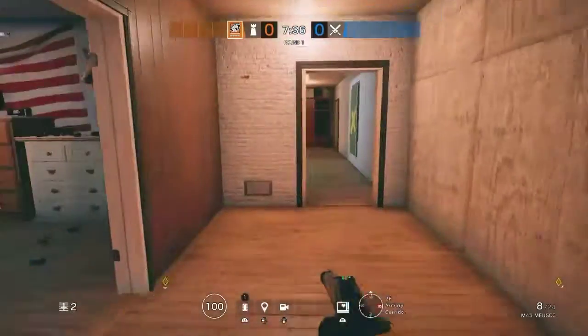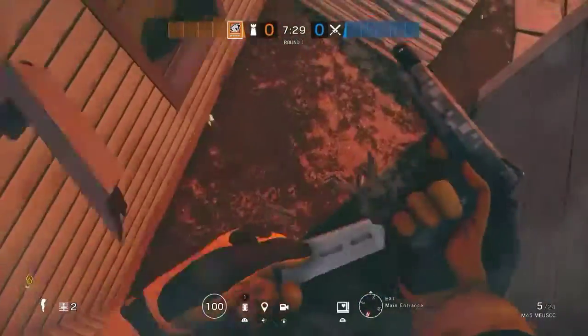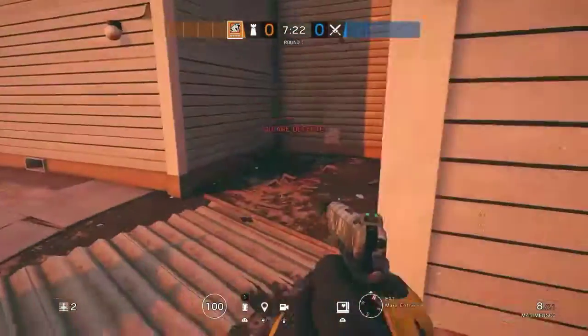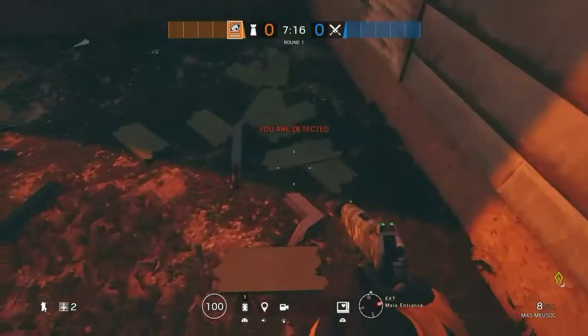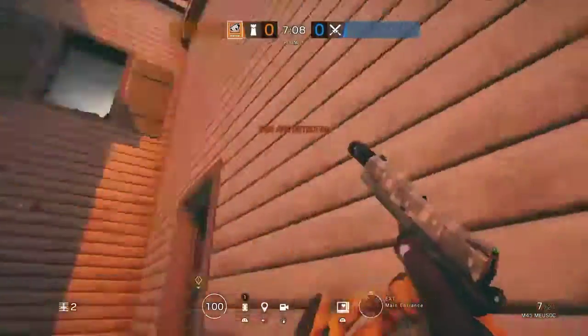You can do the same thing on the upper window — shoot it a second time and break it. If you were to break it normally, the wood barricade would be visibly damaged. If somebody was coming up, they might place a claymore right there and see that there's wood missing, so they'd definitely know you're probably going to run out.